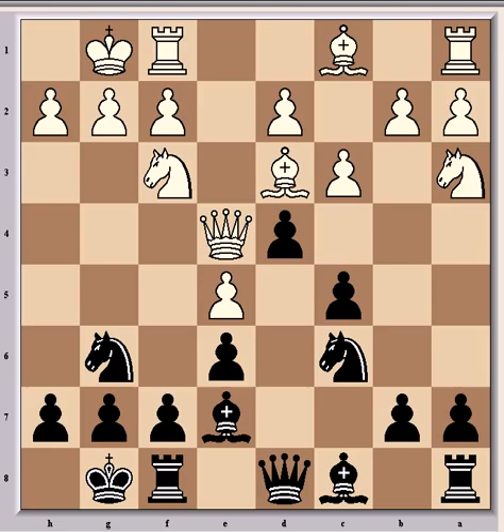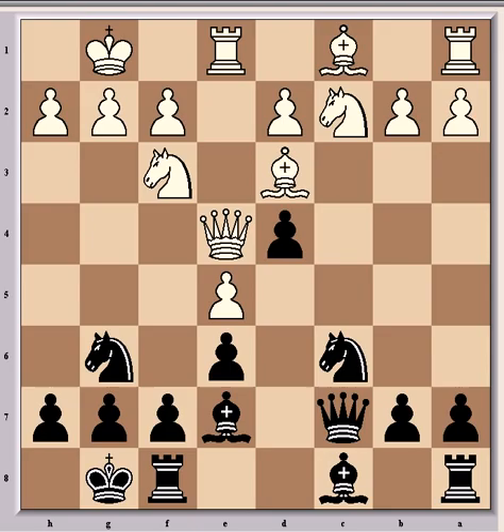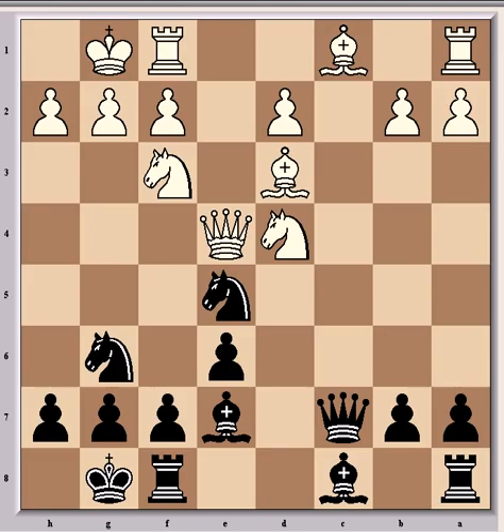White has definitely gone wrong early on. His Qe2 move was where things started to go wrong — he should have played that differently, and because of that initial mistake, all the subsequent mistakes are happening. So white played cxd4, and after cxd4, Nc2, Qc7, and Rook e1 — which is better than taking on d4 here, as it's attacked three times and only defended once. If he were to take there, then would come Nc6 takes c5, and white would have an isolated d-pawn and difficult queenside development. So it's better to play Rook e1.